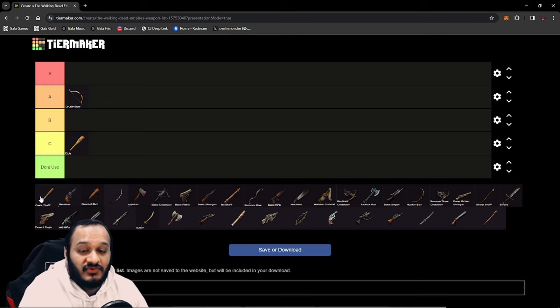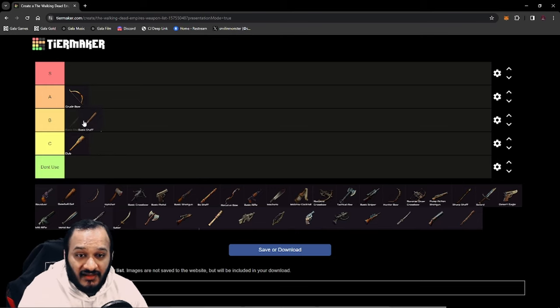Next up, you unlock the Basic Staff. This is where you start getting a little bit of damage on your melee weapons. It is better than the Club, but it doesn't have a lot of functions. It does have an AoE skill that slows people down, but the Cleave isn't that great, so it goes to B tier.